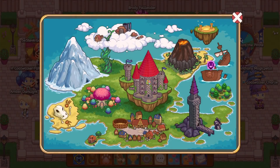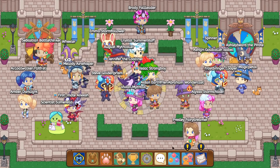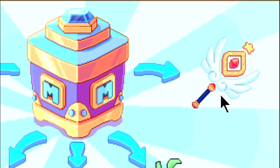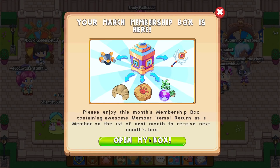The first thing we are going to check out in this new Prodigy update is the membership box. Here is our March membership box. We got some type of robo suit — that's nice — and a wand. Is that from like an angel or something? Pretty interesting.